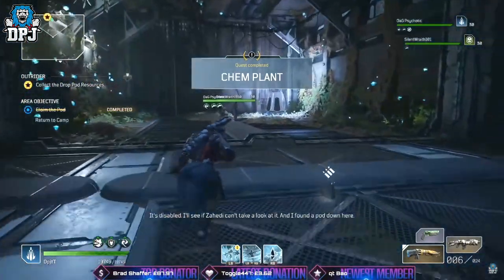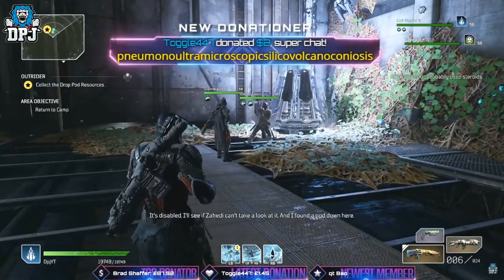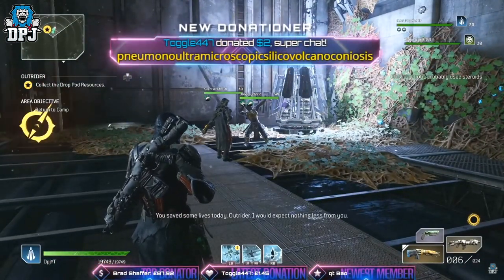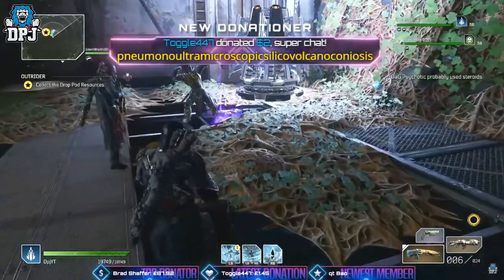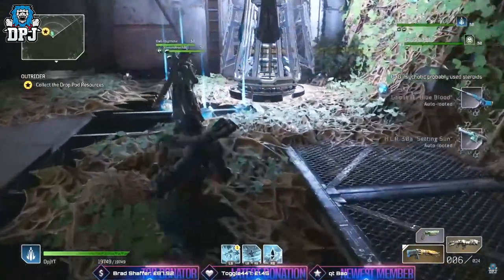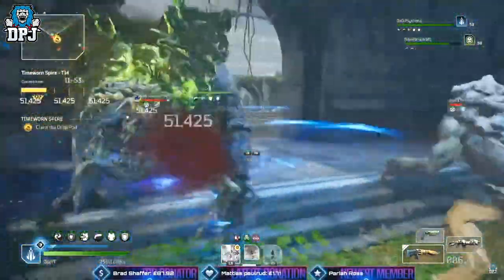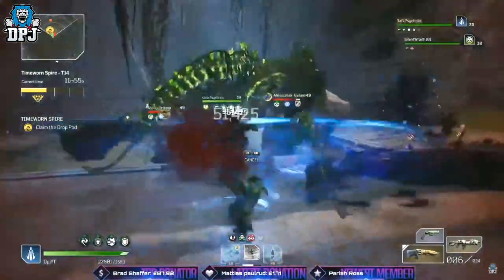Last week, as you may have seen, I ran 100 expeditions — all at world tier 15, all resulting in gold — just to see what the loot results would be. Most were done in a party but some solo. I got a total of 48 legendaries from 100 gold tier 15s.